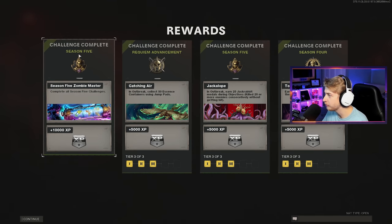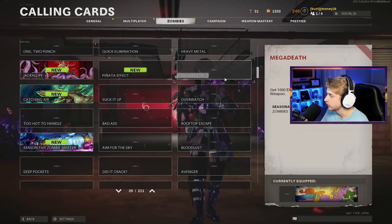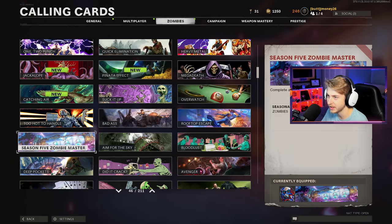Here's what we unlocked - our Season 5 Master calling card! We also got a few bonus items. There it is - Season 5 Zombie Master. Let's go ahead and equip that - that is a beautiful calling card, I'm so glad we have that now. I actually enjoy Outbreak quite a bit, way more than I thought I would, so we'll be coming back to it. If you guys liked this, leave a like. If you're new here, please consider subscribing for all kinds of content throughout the week. I'll see you guys next time!